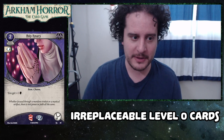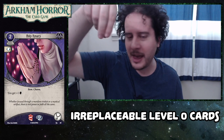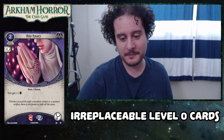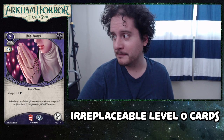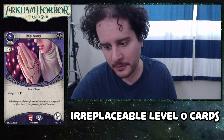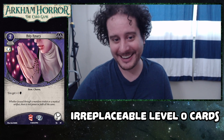Next up is Holy Rosary. This can also be lumped together with the Pendant of the Queen and St. Hubert's Key — just the thing that bumps up your willpower when you are a Mystic. You need to do that; that's kind of your thing. The entire thing about the color is that you get to use willpower instead of your other numbers oftentimes. Why not more willpower? Plus it also soaks horror, which you probably forfeit in order to play your Arcane Research or whatever.